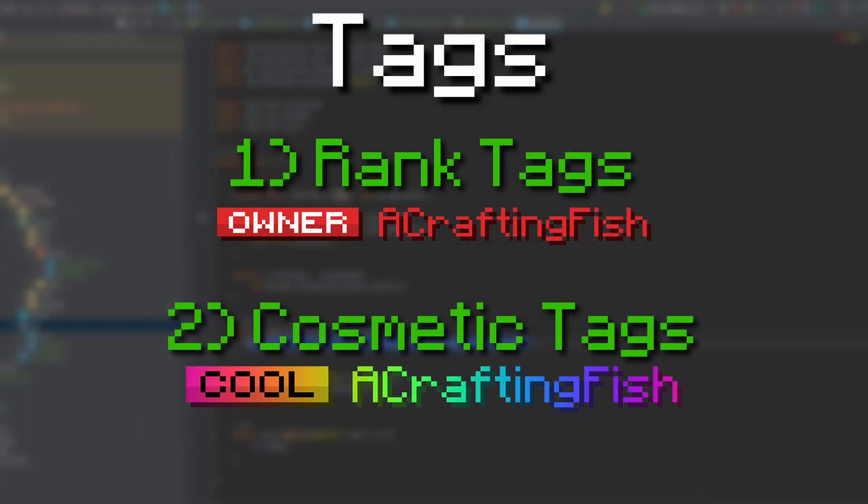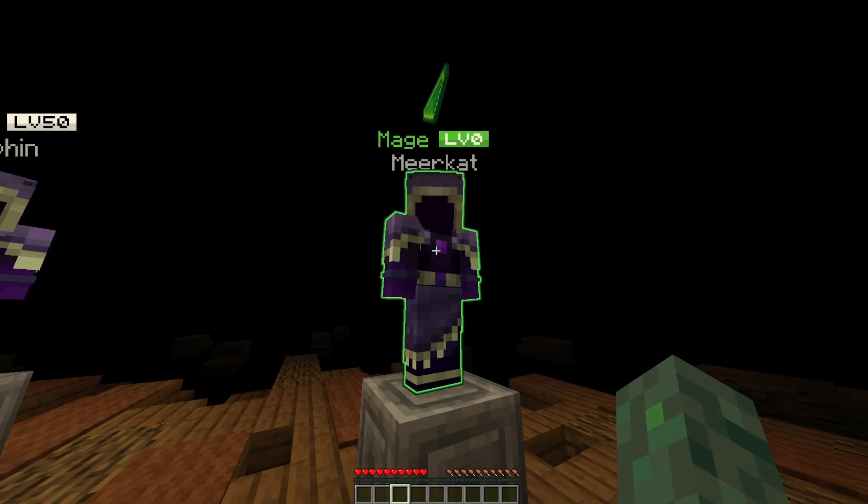One last feature we made using the tags is updating the lobby so your level is displayed next to your profile. Personally, what I found the most cool about this is that the tag turns green, just like the name and the glow.